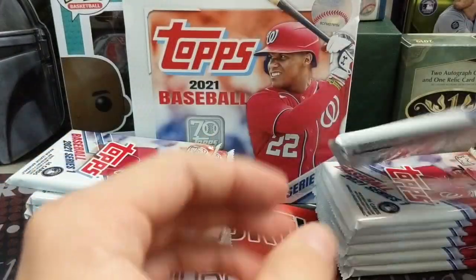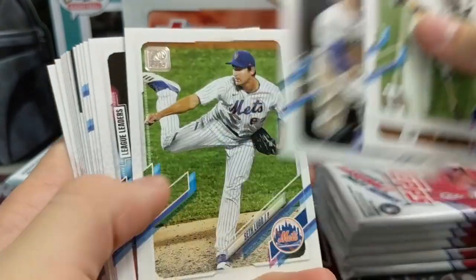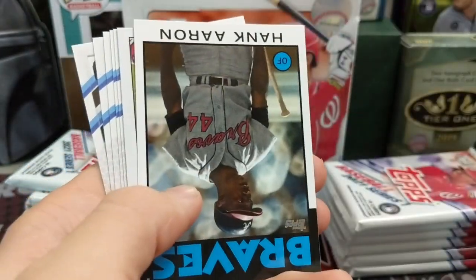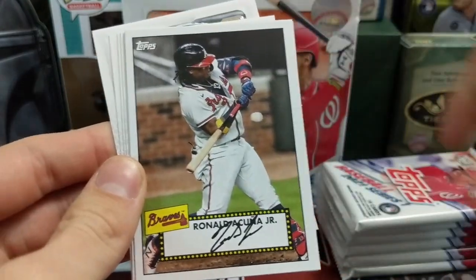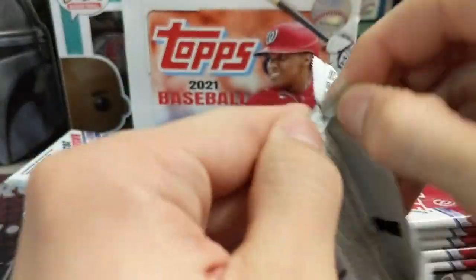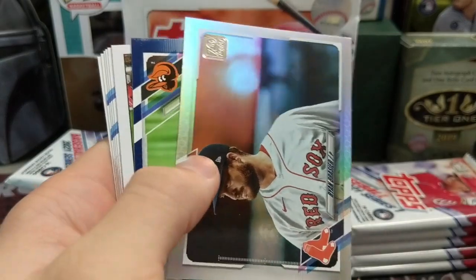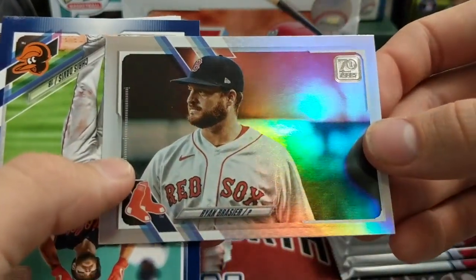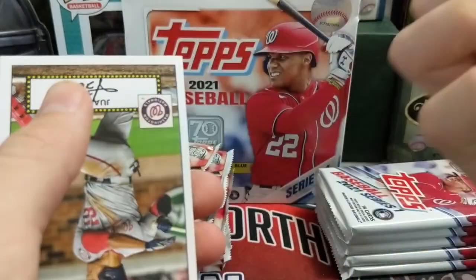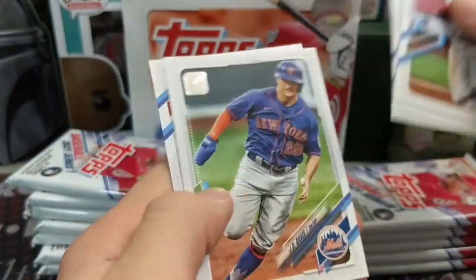We'll go pretty quick through the base cards since we've opened a lot of Series One on this channel already — just pointing out any notable bigger name rookies. There's Hank Aaron and Acuna. I actually like how these packs are coming out. The Update mega box was horrible — very lackluster. I see a rainbow foil in here, which is cool. We've got a Ryan Brazer rainbow foil, a blue Chris Davis, and a Juan Soto.